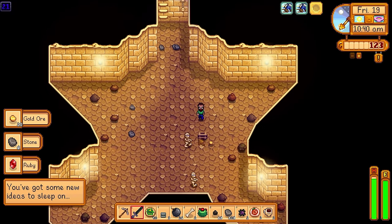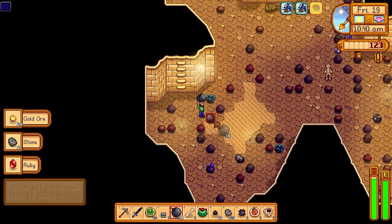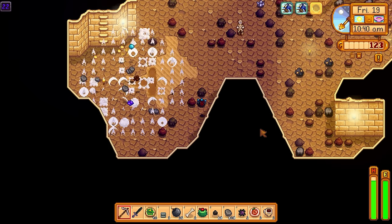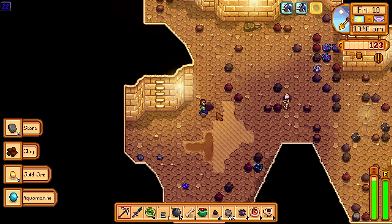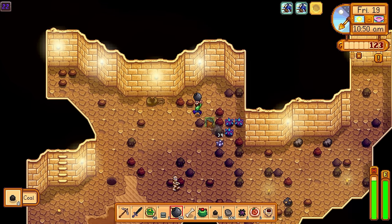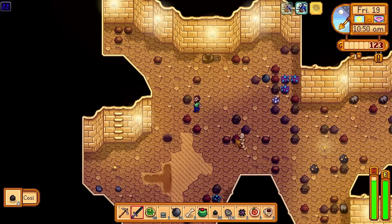Most of the enemies in the Skull Cavern are quite slow and easy to evade — even the mummies are quite slow. They do hit hard, so you have to be careful, especially on smaller levels where you don't have a lot of room to evade. If you ever find yourself cornered, kill the mummy. If you have a cherry bomb, detonate it and get some nice XP and rewards in the process.